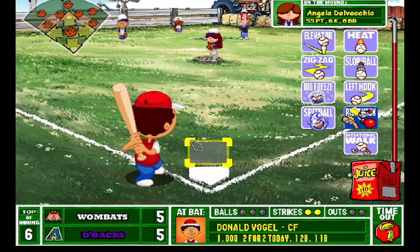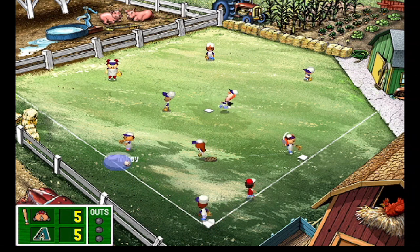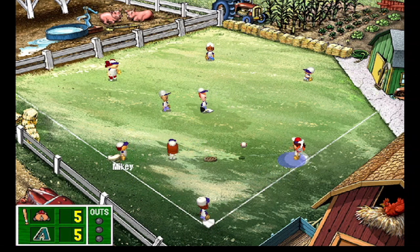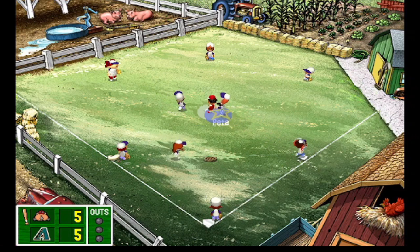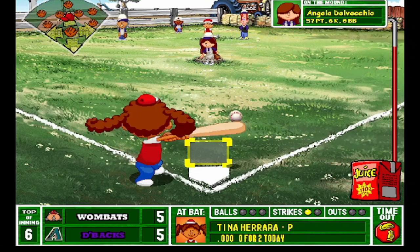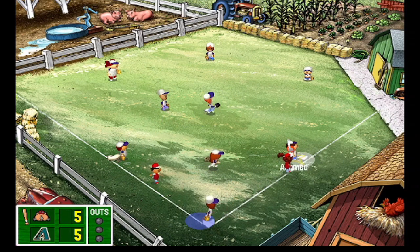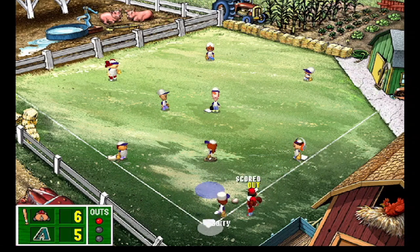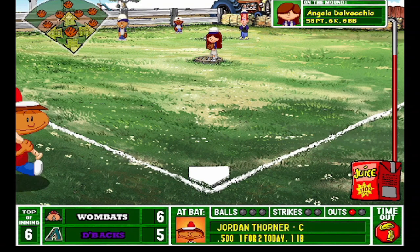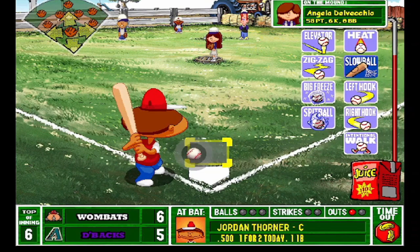Mikey again — can he make the play? Throws to first, not in time. Lead-off double. They swing and shouldn't have — Angela picks it up, throws to first. The play at home — not in time. Ahmed could not get the ball out of his glove in time. Top of the sixth — the Wombats take a one-run lead. We need to get these next two outs.